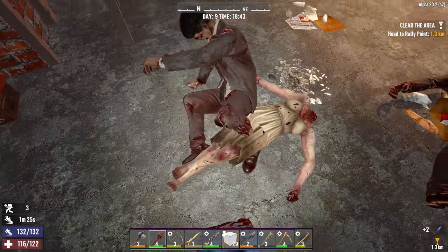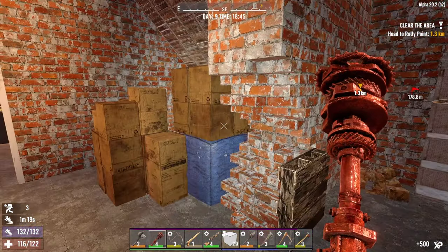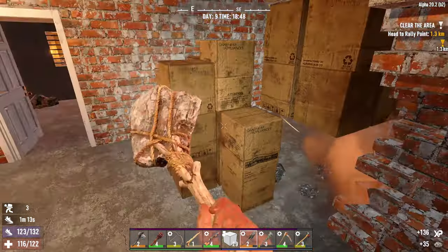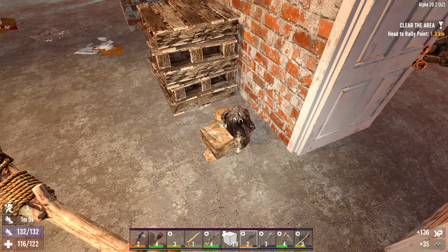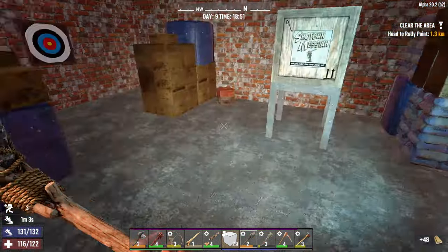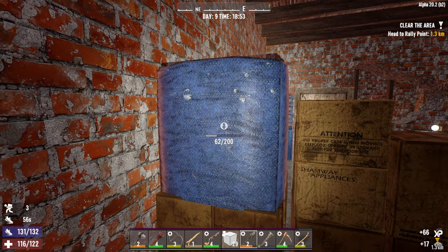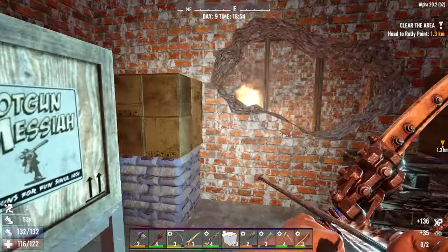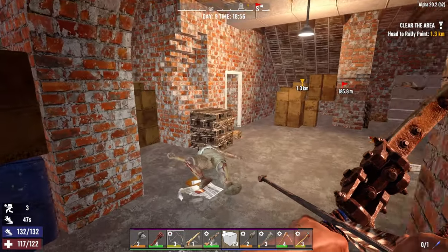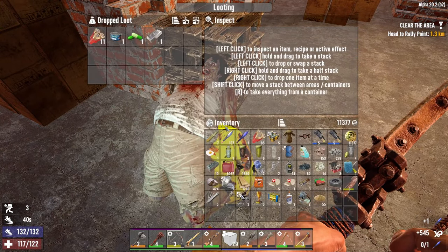There we go. Dang it, you're still alive. I thought we had done a clean sweep here with the bow — guess not. We'll keep on smashing and bashing and it'll all work out just fine. Not sure which direction to go. Nice little archery range here. I think we're still working on our scrap arrows, interestingly enough. I think that arrow broke — and that one did not, so let's get that arrow back.